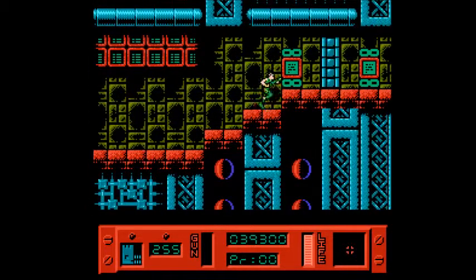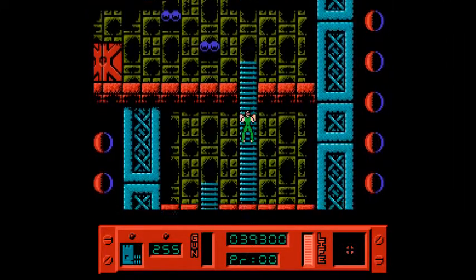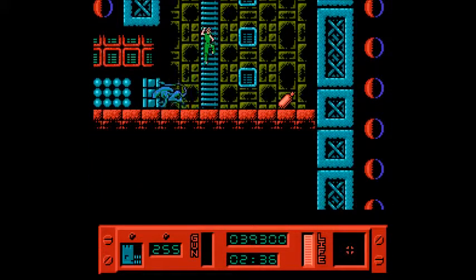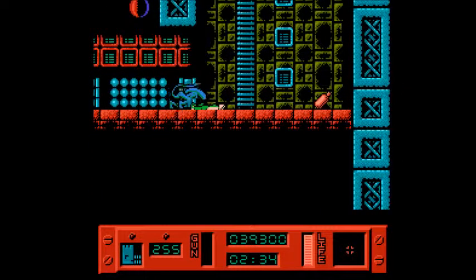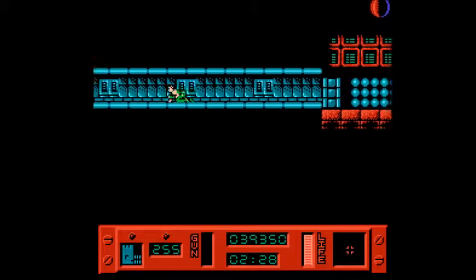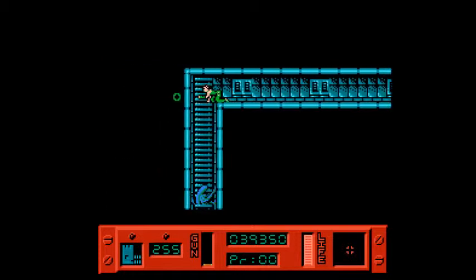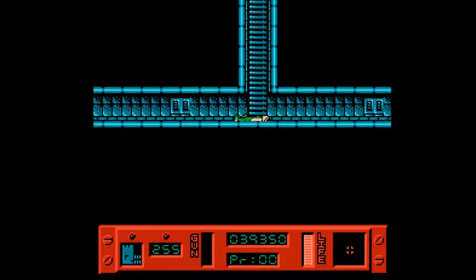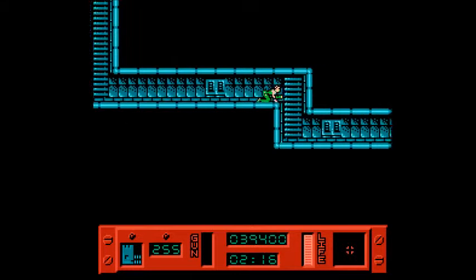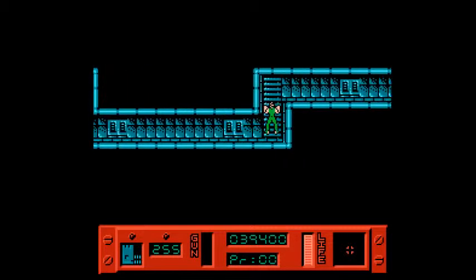Ripley's jumping is just a 4, but her controls are a 2. I think you have a much better time controlling Pitfall Harry on the Atari 2600 than controlling Ellen Ripley in this game. And looking back now, I think I was being kind towards this game. Right there I got hit by another alien, which he actually did me a favor — that way I didn't have to go down the ladder, I just fell straight down.